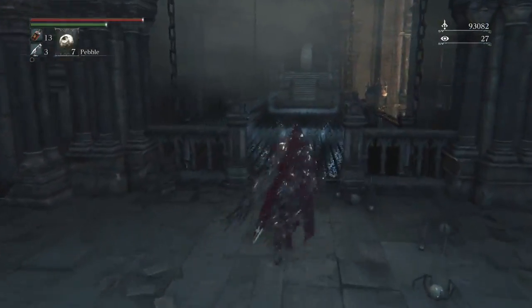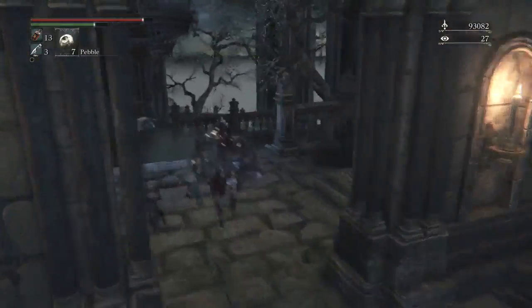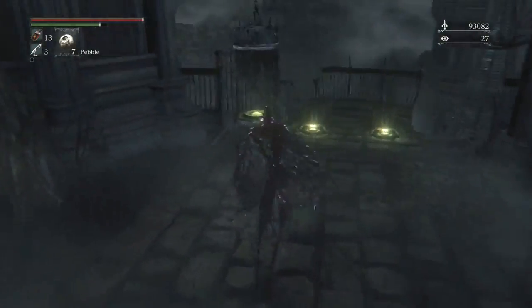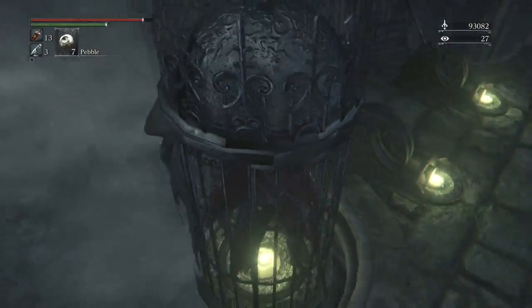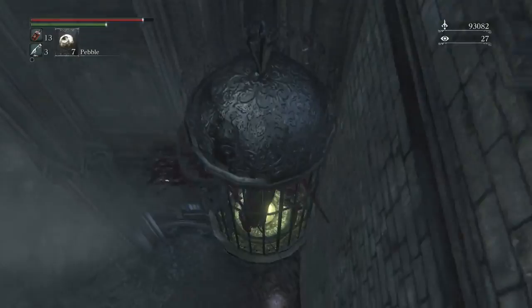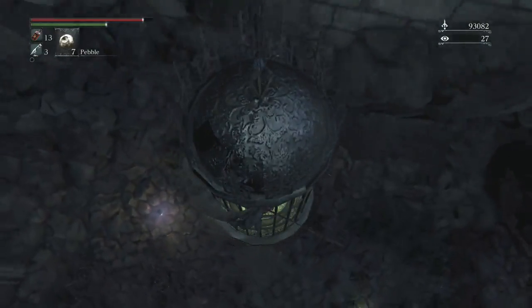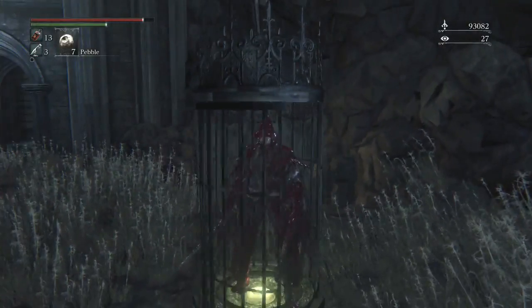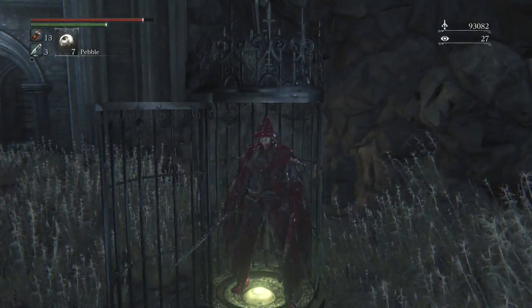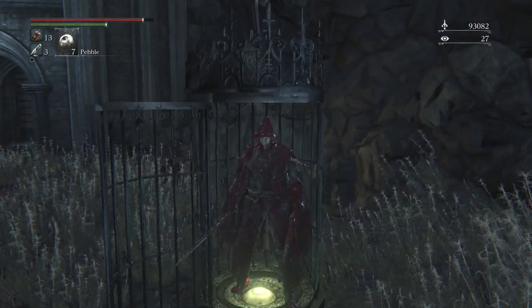The first boss fight for the Nightmare of Mensis is up there, but I'm going to show you this next shortcut just so we can save time. We'll start with the boss fight in the next episode. You come down here and you're right back at the lamp. Alright guys, we're going to end the episode here. I'll go use my blood echoes to level up a little bit and I'll see you guys in the next episode. Bye.